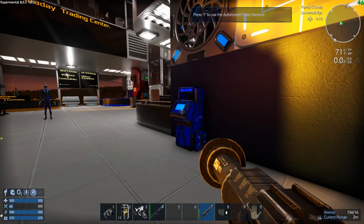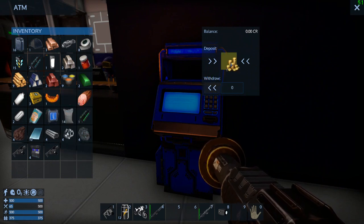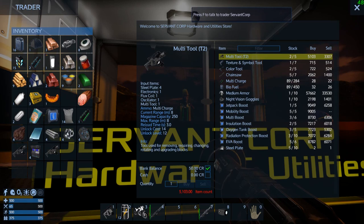Is there an ATM? I got these gold coins. Yeah - so now I've got 50 credits. What if I go back here? Yup, I've got 50 credits.